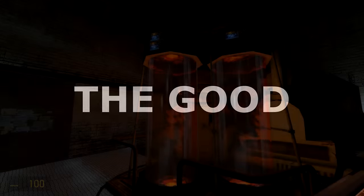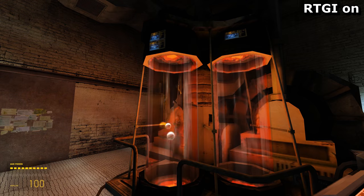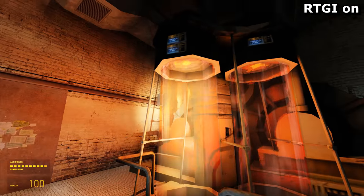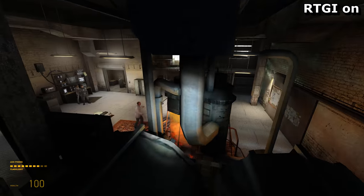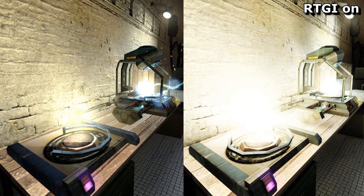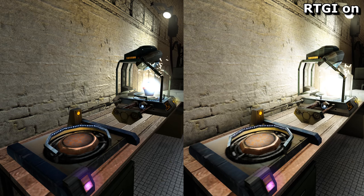The Good. Shine a light on this red tube full of something and the room glows red. This is a very convincing effect and is what would happen in this particular instance, so I like it. When you think about it, proper global illumination is actually just real-time lighting, and the impact it has on this cactus teleporter is stunning, casting moving light beams across the wall and generally making this whole experiment feel more alive.